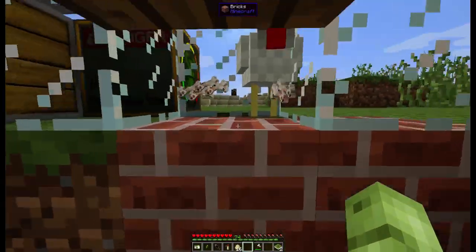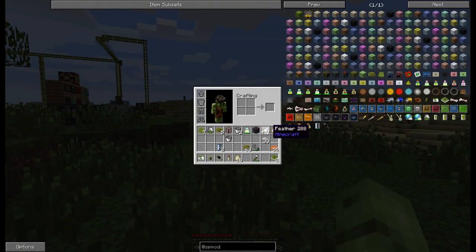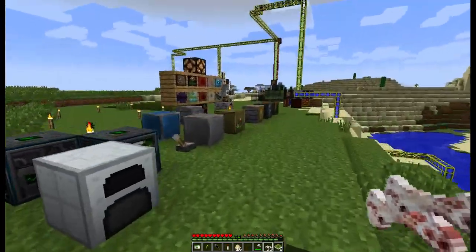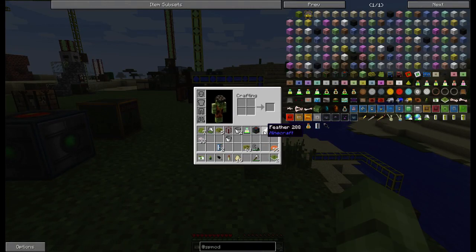The same random number generation applies to killing animals — the amount of animal gas you get from them is also randomly generated. When you kill animals you will also get bone drops: chicken bones, lucky chicken bones, sheep bones, cow bones, pig bones, and things like that.